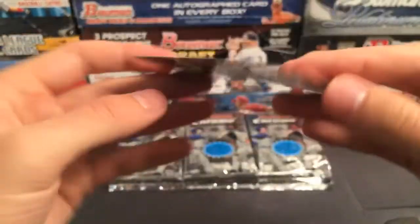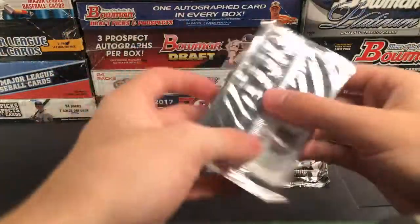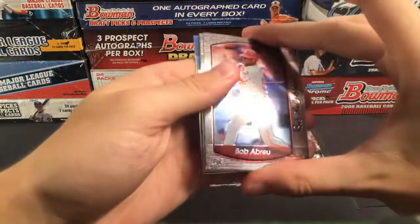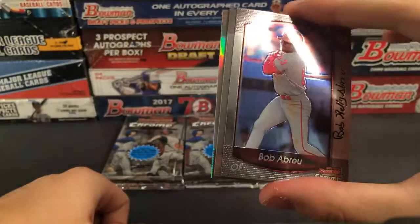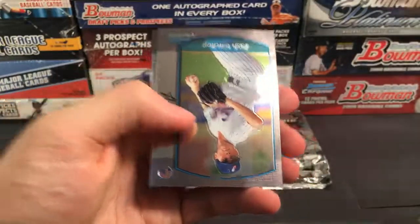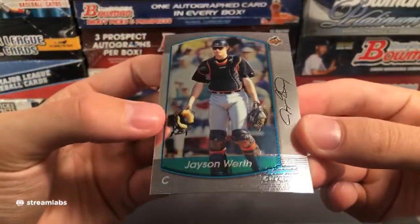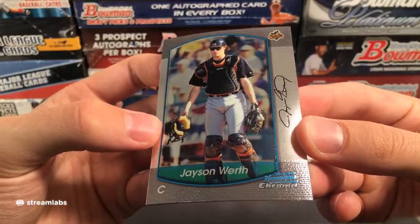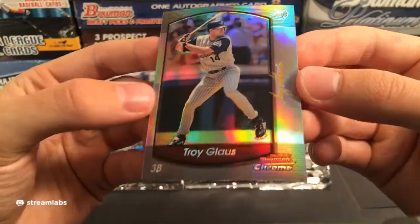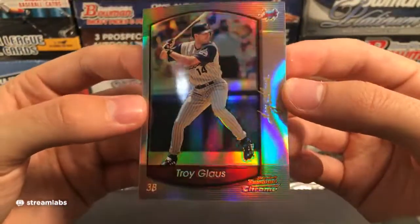We got a refractor — some of the refractors from these early years of Bowman can carry some high dollar. Look at this card — I didn't know Jason Werth was a catcher! Jason Werth prospect card back when he was on the Orioles. Our refractor is going to be Troy Glouse refractor — the old Angels logo up there. Going out to the Los Angeles Angels of Anaheim, Troy Glouse.